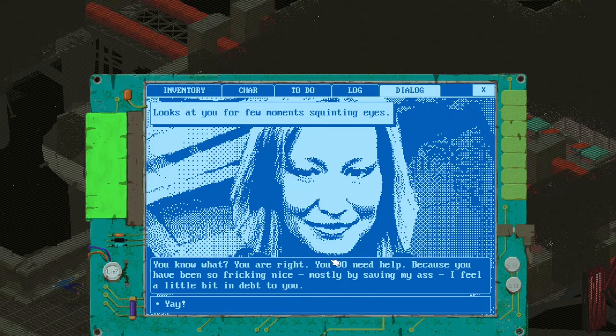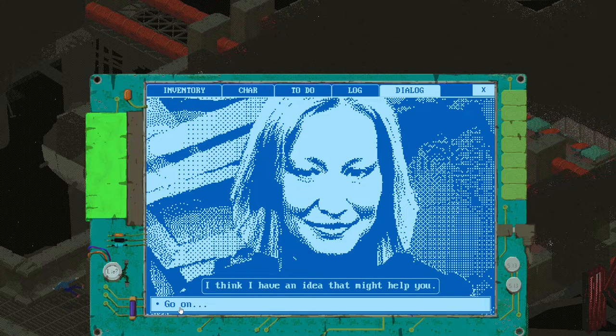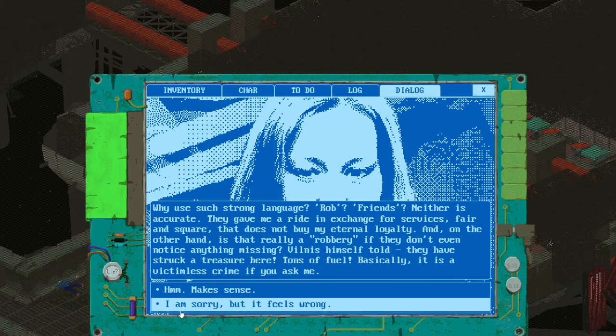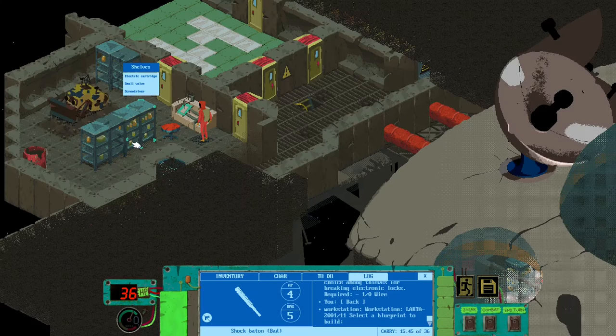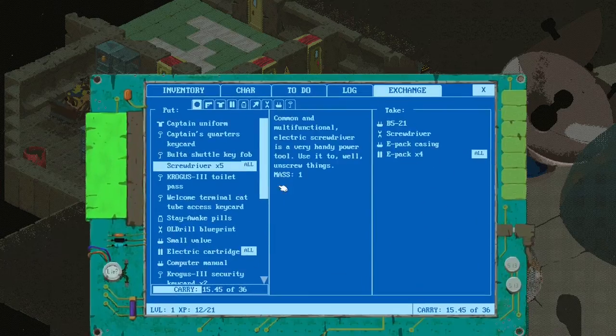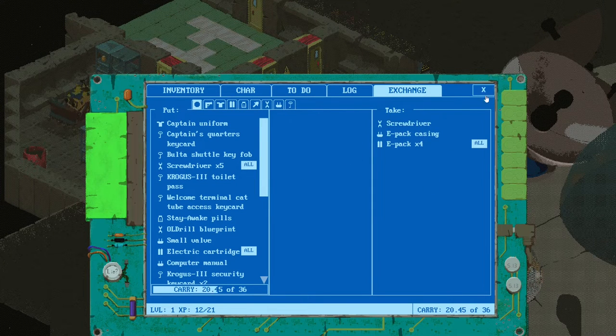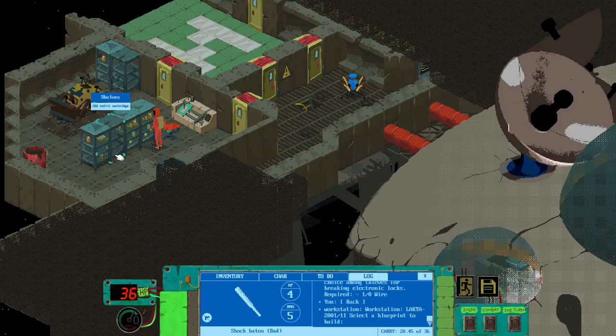There is another problem on the way — a big fellow in a yellow spacesuit. There is a solution though: he is trying to fix something and needs a very important part called B521. Go and find it — just explore the left bottom part of the ship and sooner or later you will find the room. It's hard to miss because there's a bulldozer droid and a workbench there.